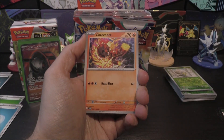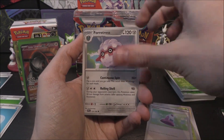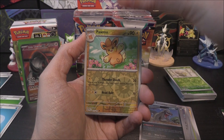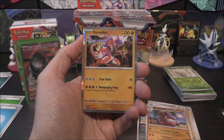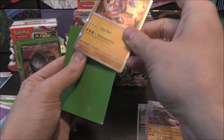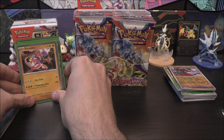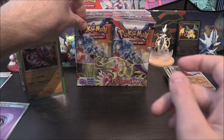Pack six: Charcadet, Mankey, Capsakid, Potion, Forretress, Rocky Helmet, Mabosstiff, Porygon Reverse, Krokorok Reverse, and a Koraidon as our rare holo. I'll put energies in there just in case.